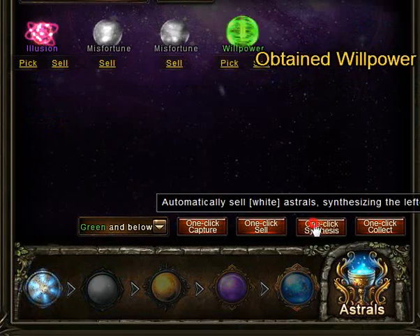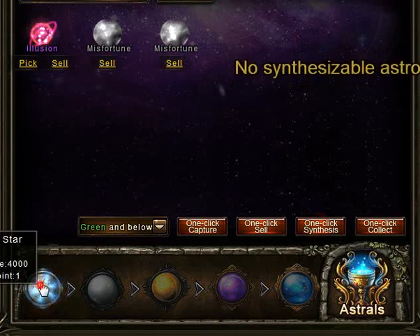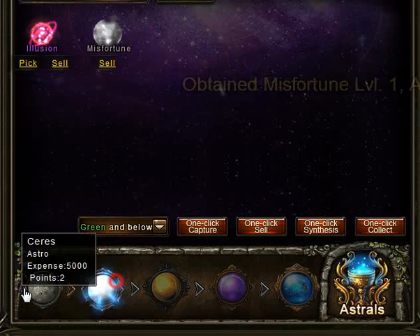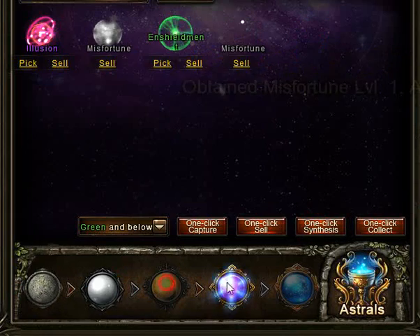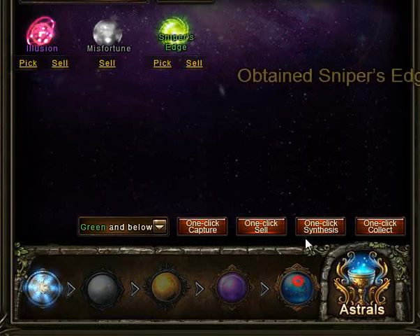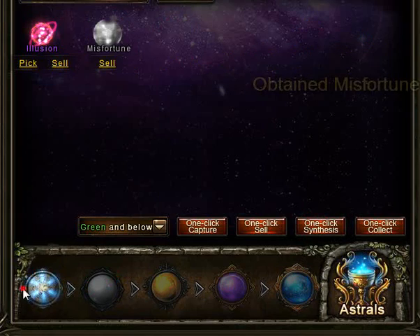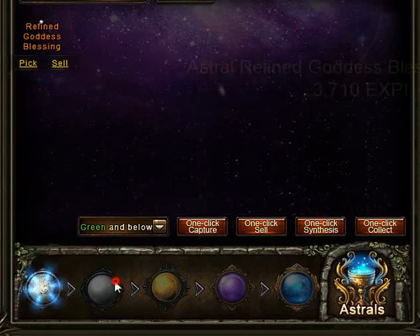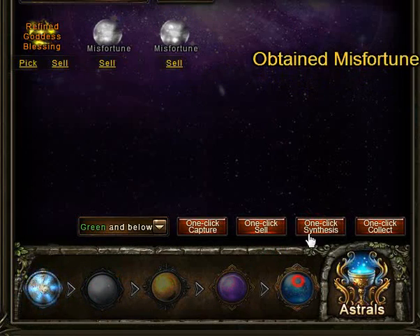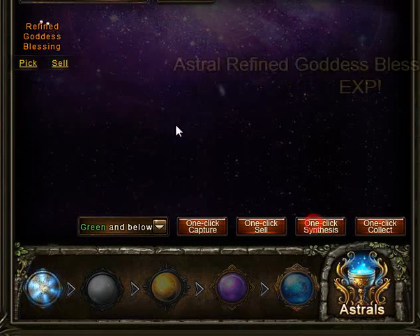In that case the macro will just continue clicking nonsense, so it's good to keep an eye on it. It's more like so you don't have to do it yourself, but I still like to monitor it because all programs are pretty simple — this one just repeats whatever sequence you told it to repeat, whatever number of times. Oh, there he found an orange astral — a refined goddess blessing.